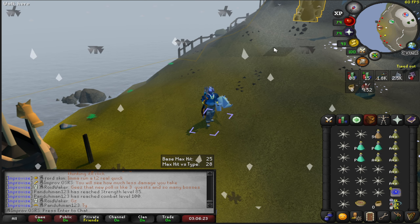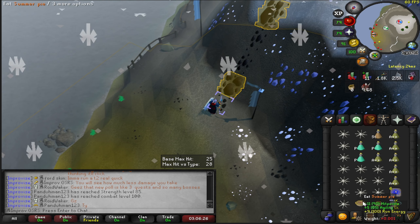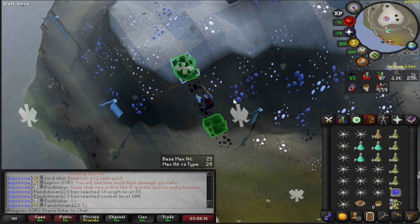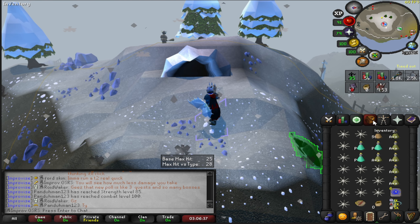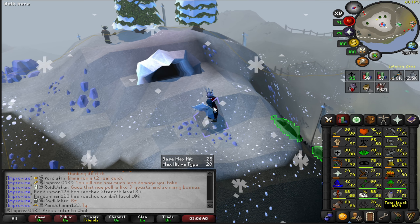One of the reasons I wanted to get 80 Agility was specifically for this shortcut here. Eat the summer pie, boost up to 85, climb up, and we have this nice little shortcut that skips a lot of the painful steps of getting through the cave to DKs. This was huge.